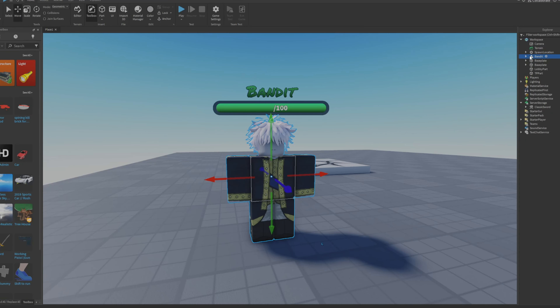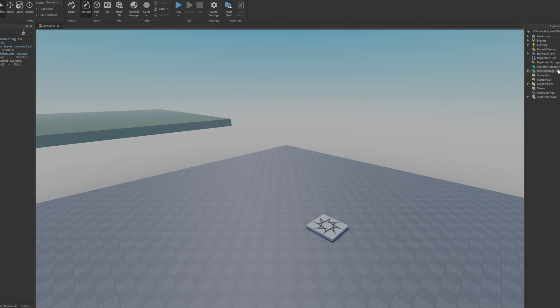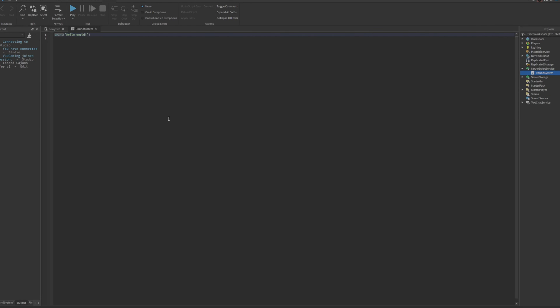We're gonna put the bandit in server storage because that's what we're going to use. Now let's start writing the round system script. We're gonna make a new script named 'round system' and handle all the spawning of the bandits and the sword. The intermission UI will count down from about 20 seconds, then put you in the game spawned with bandits. If you beat all the bandits, it's game over.